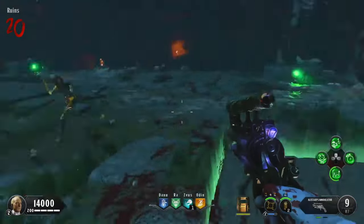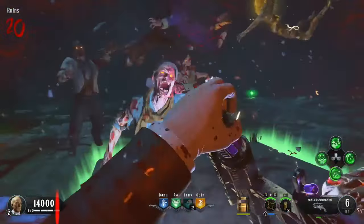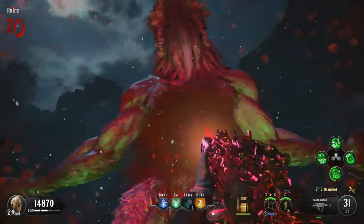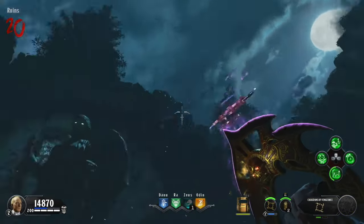Welcome back to another episode in my updated easter egg guide series where we combine cheat sheets, shortcuts, and just plain logic to beat every easter egg in COD Zombies. Today we are covering Dead of the Night, a pretty complex easter egg that you will be able to beat after watching this video.